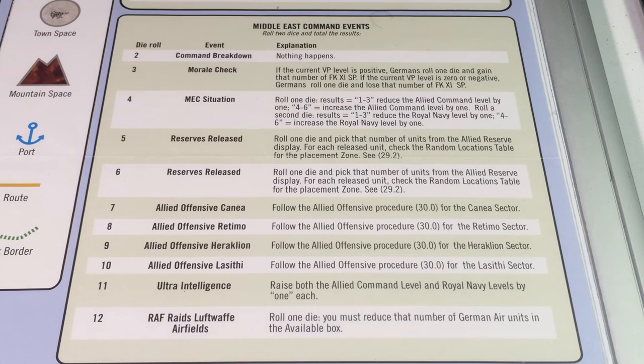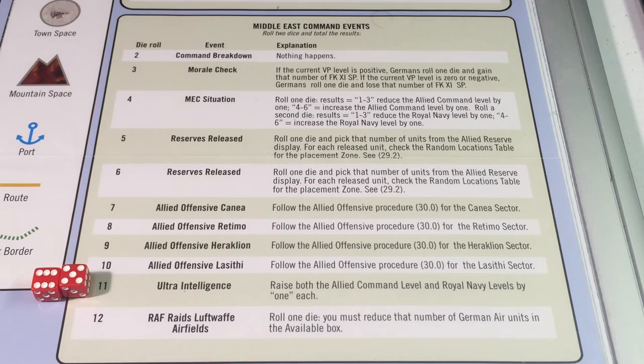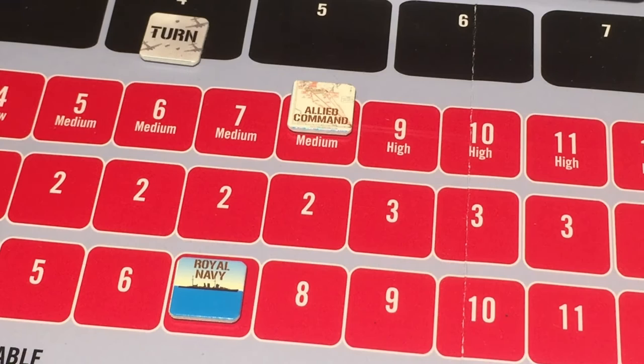The second Middle East command dice roll is an 11: Ultra intelligence. Both the Allied command level and Royal Navy level are raised by one each — command level is now at 9 and Royal Navy level at 8.